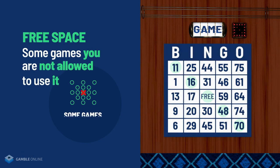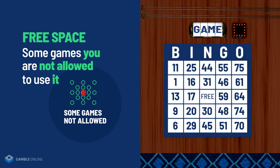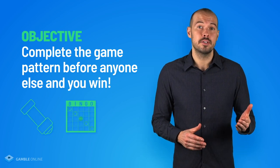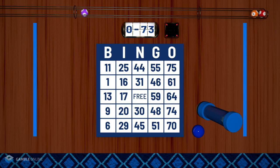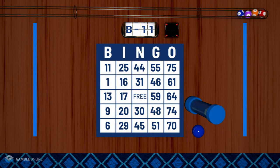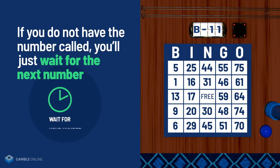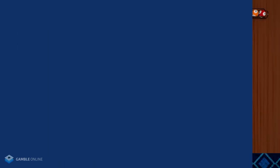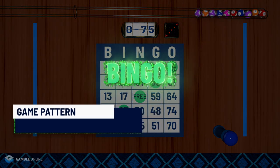There are some games where you may not be allowed to use the free space, so double check your online casino's rules before the game starts. The object of the game is pretty simple: to complete the game pattern before anyone else with the numbers called. If the number called is B11 and you have it, that space simply gets marked off. If you don't have it, you'll just have to wait until the next number is called without marking anything. The first person to complete a line or pattern with the numbers called wins the game.